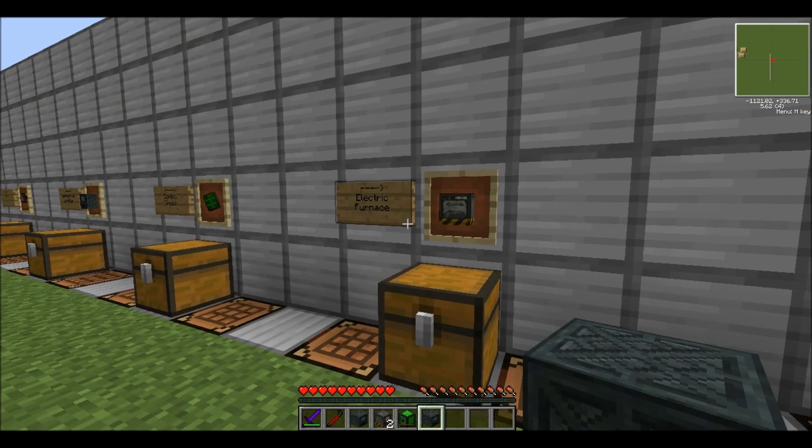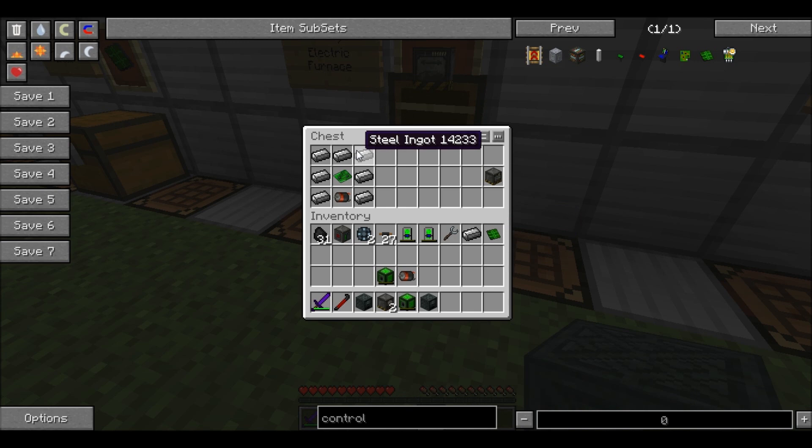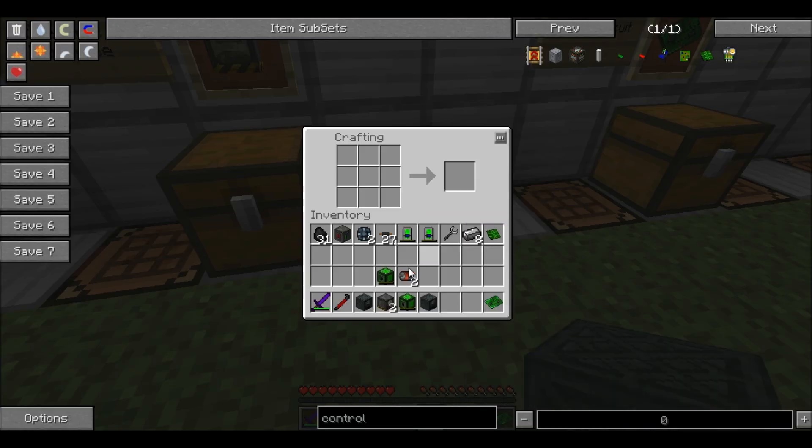The last machine I'm going to show you how to make is an electric furnace, which is nine pieces of steel surrounding a basic circuit and a motor. I don't really know why a motor, but I'm not questioning the VOLTS gods today.